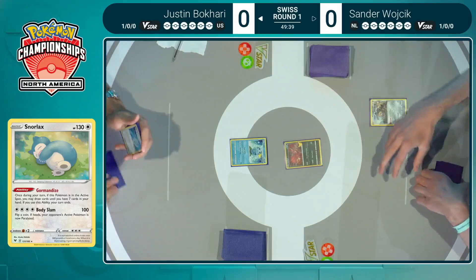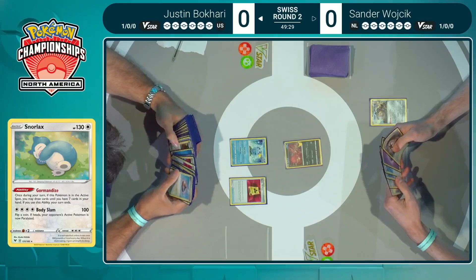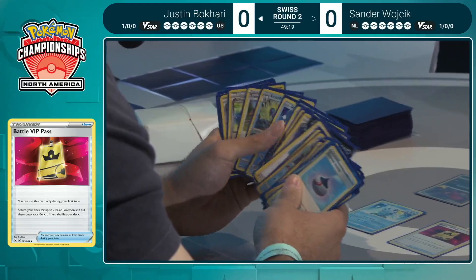We've got Eviolite up in the active, the Celebrations with the Cry of Destruction, discarding those special energies and just locking your opponent down — that's exactly what Sander wants to do. By seeing the Eviolite in the active like this, Justin can start immediately assessing the situation.